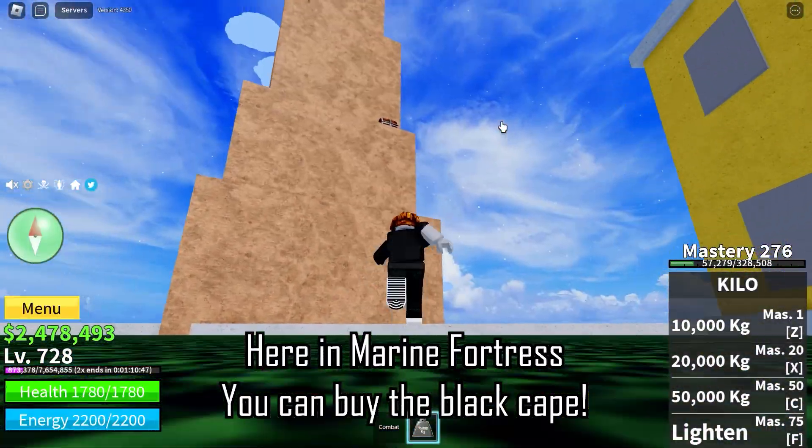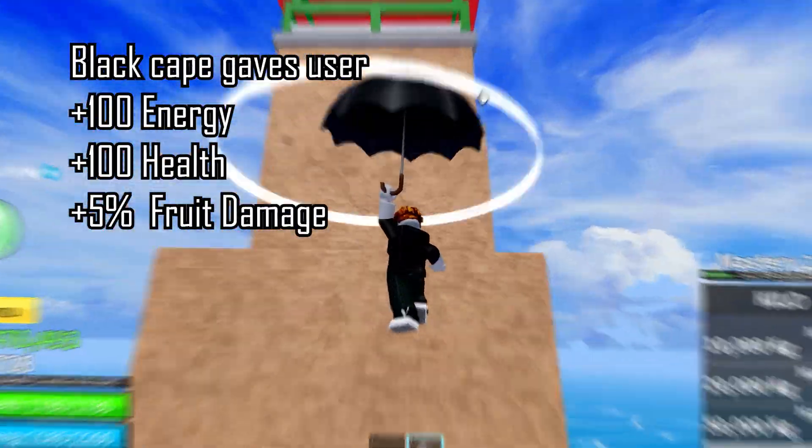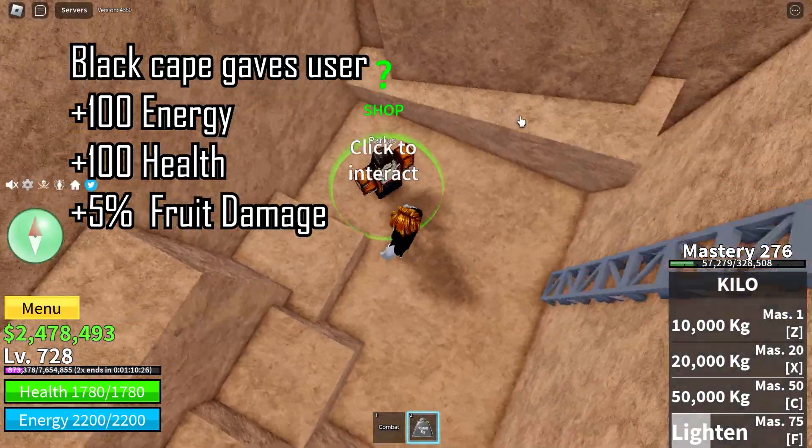Here in Marine Fortress you can buy the black cape. Black cape gives the user plus 100 energy, 100 health, and 5% fruit damage.